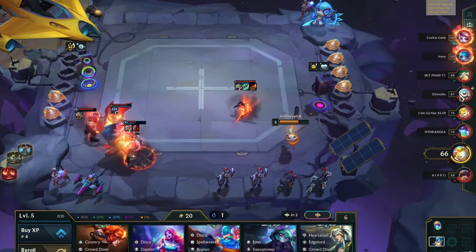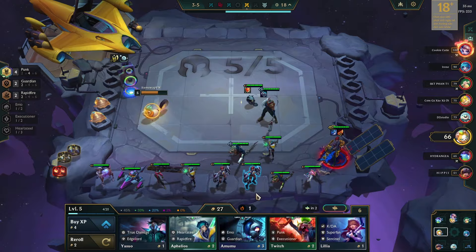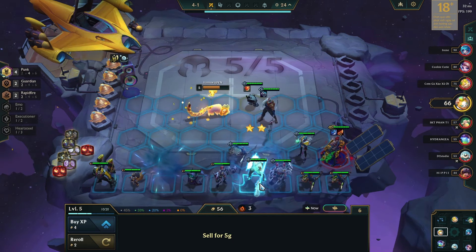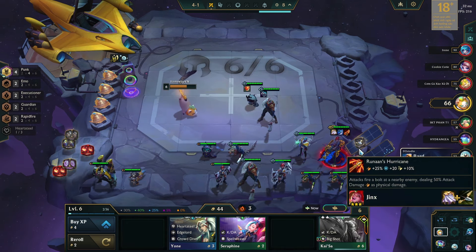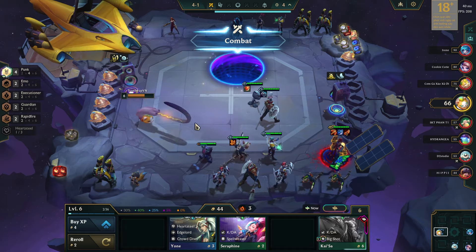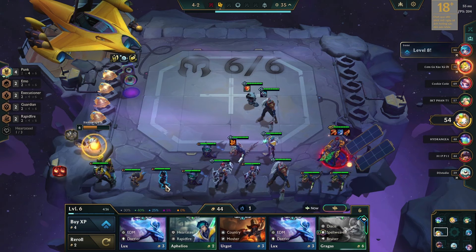Without a three-star Jinx something was missing. With HP down to 66, I picked my final copy of Jinx from the carousel. I crafted the Steadfast Heart from a component, completing my second defense item. I spectated opponents for positioning as well — make sure to place Jinx in a position that grants the time required for the rageblade to stack. Once I got a couple of two-star Pantheons, I moved to level 6 and played Vex, activating both the Emo and Executioner synergies. For the third item, I gave Runaan's Hurricane to Jinx. As I didn't need the needlessly large rod, I used the reforger on it — it gave me a sword, and I equipped Deathblade on Twitch.